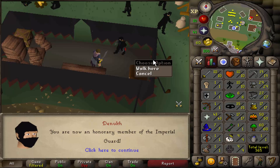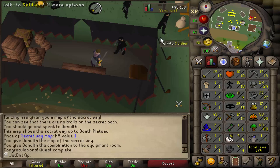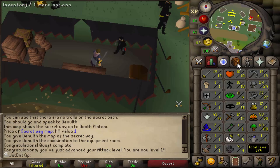The Death Plateau quest is done. Attack level went from 10 to 19, so there goes the 11 combat with overheads pure. We're level 14 combat now, but as long as we don't get Hitpoints XP that's fine. We can now smith claws as well.